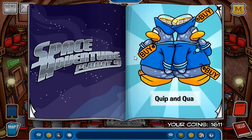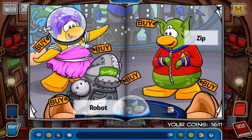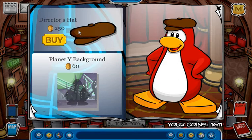That's what will happen to our heroes as the spaceship heads for yet another crash landing — oh, that's interesting! On the second page you can buy the alien thinking cap for 350 coins, the blue helmet mask for 300 coins, and the blue helmet costume for 600 coins. On the last page you can buy the director's hat for 250 coins and the black and white background for 600 coins.